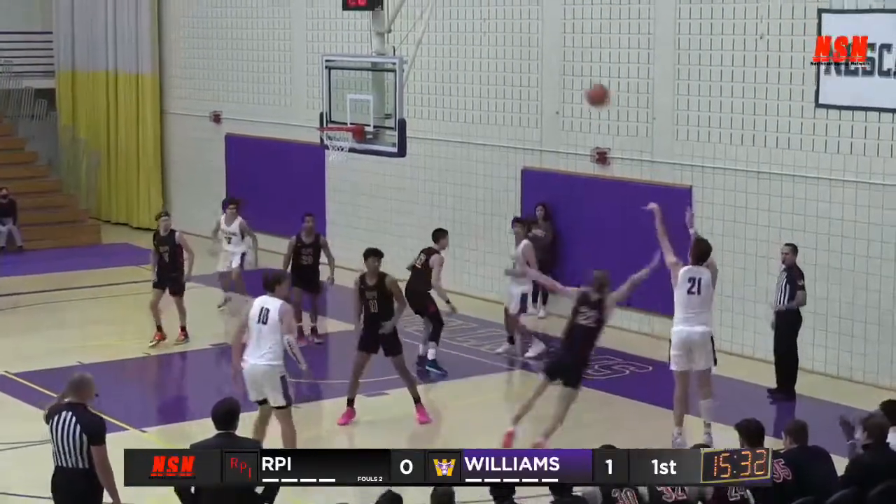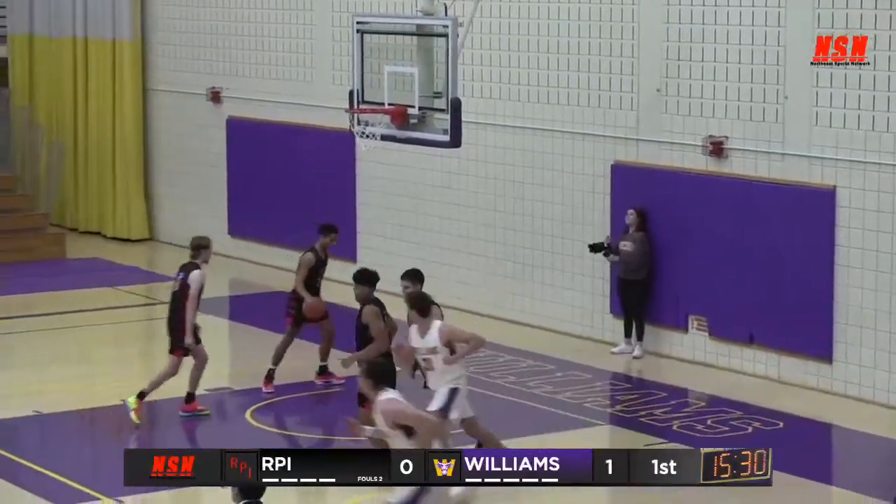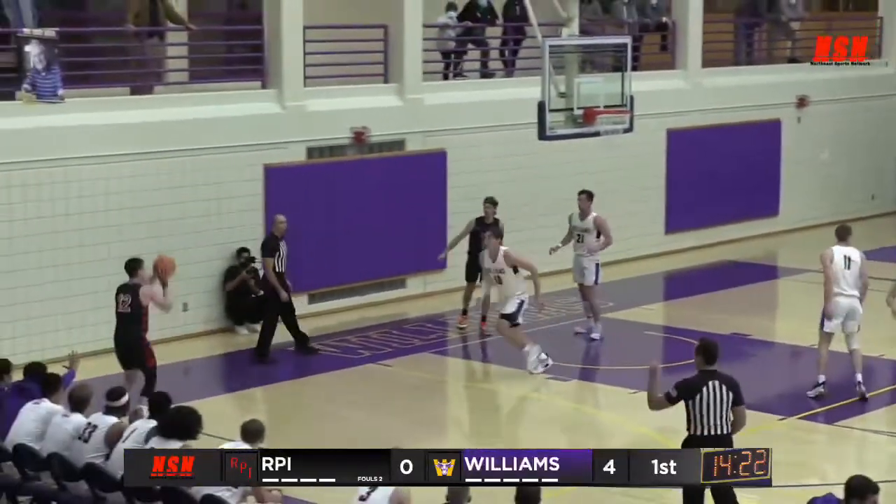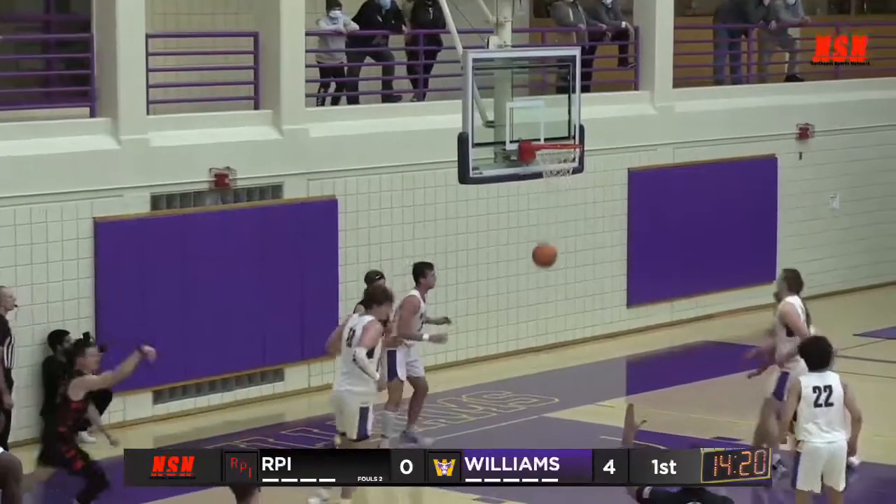Lee cutting toward the basket, able to find Porter. Porter for three and lead. Will Fredericks cross to Black, down below to Ruben. Ruben able to kick it out to an open man — that's Oogster for three and that's good.